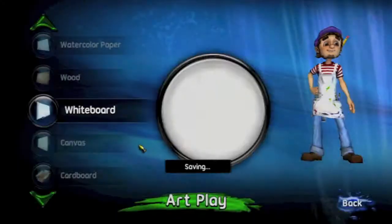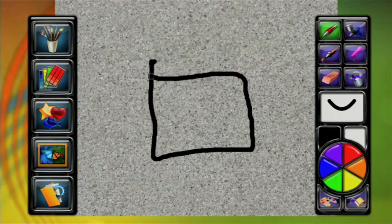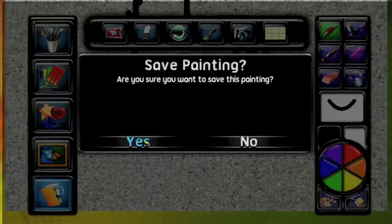It is basically to draw and save something on every single background, and that means you're going to have to go through the list, scribble something, save it, and then exit, and just finish the list.